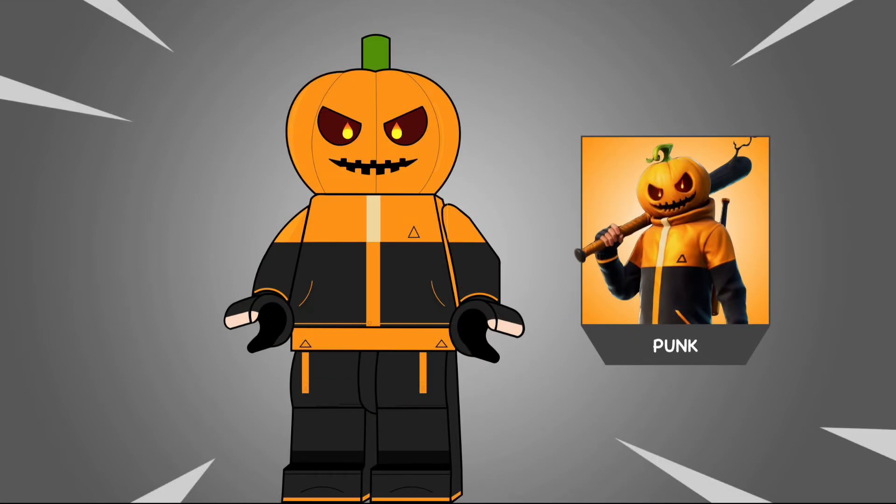Next off we got Punk. He hasn't been released into the Fortnite item shop, but was leaked with the return of Fortnite mirrors and I liked how he looks. He basically is the cooler version of Jack Gordon. He does use the pumpkin mold, but I decided to change the face of it. He is wearing a basic hoodie, which looks nice. Also, he has some printing on the hand to show off his fingers and all that. I'm just happy how he turned out and was happy to include him in the pack.